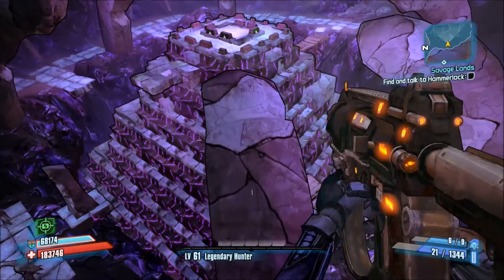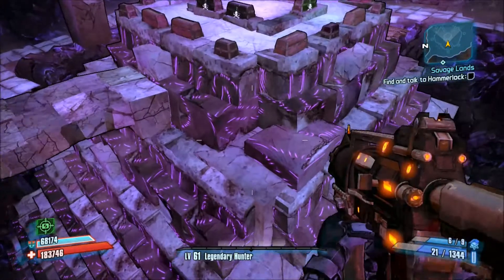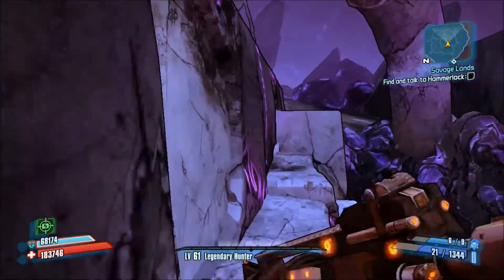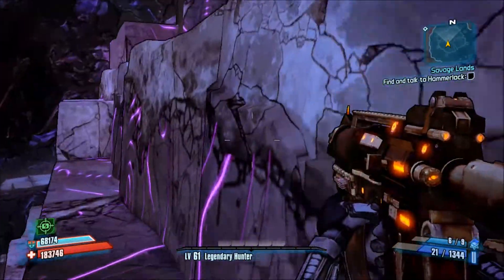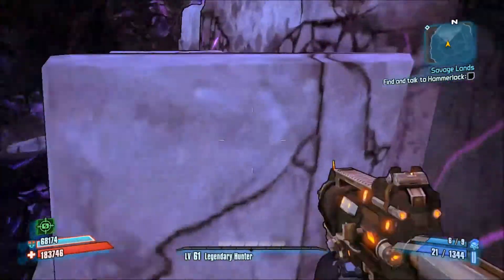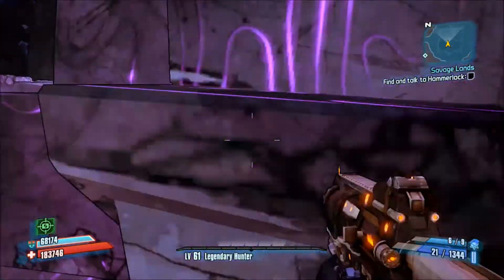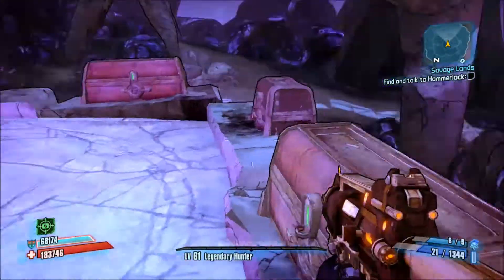You wanna run and jump on this pillar-shaped object. You wanna run and jump on that corner. Still got pretty high up on the mountain. Hop your way up and here is the treasure room.